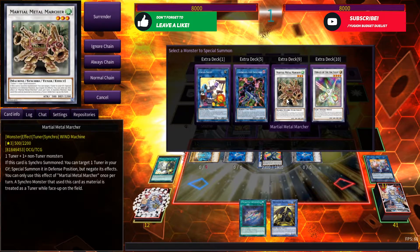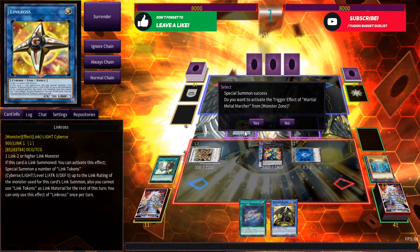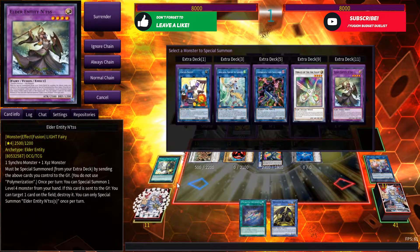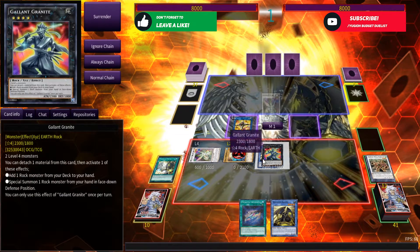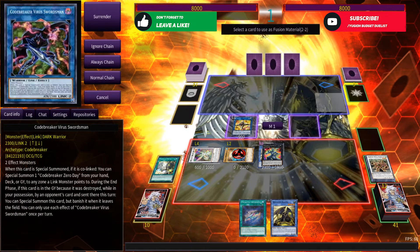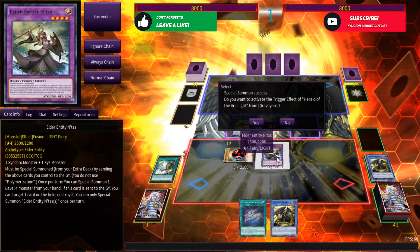First synchro we're going to be going into: Metal Marshall. Marshall on the bear — Marshall. So I'm going to turn it back from our deck, which we're just going to be using as link material. Then we're going to be going to Herald. Now with rituals, with exceeds, with synchro, now we're going to go for fusion. In this combo, we've been utilizing awesome mechanics. Herald is going to be fusion into Elder Entity so we can get Herald's effect.